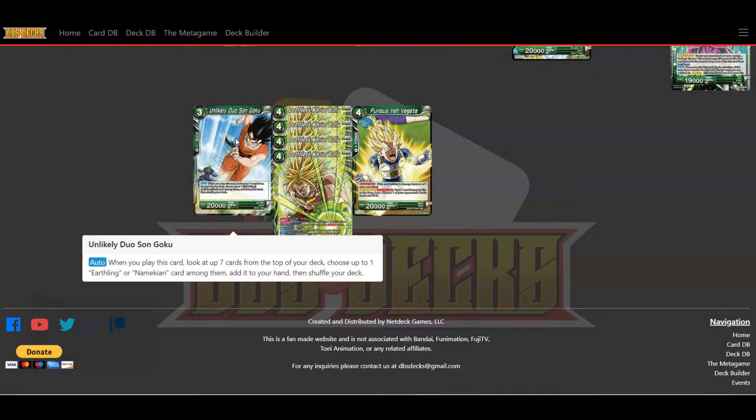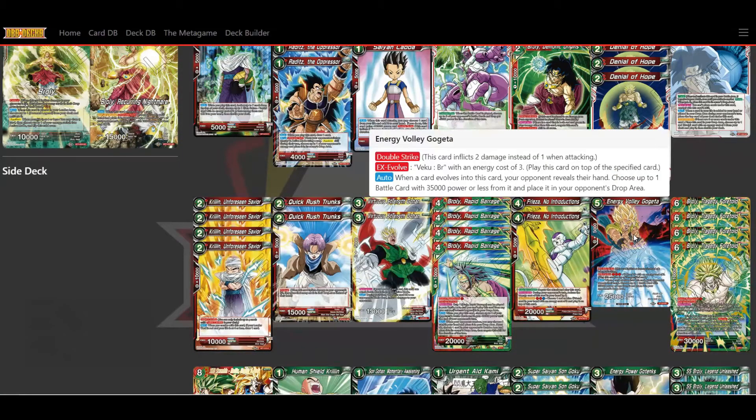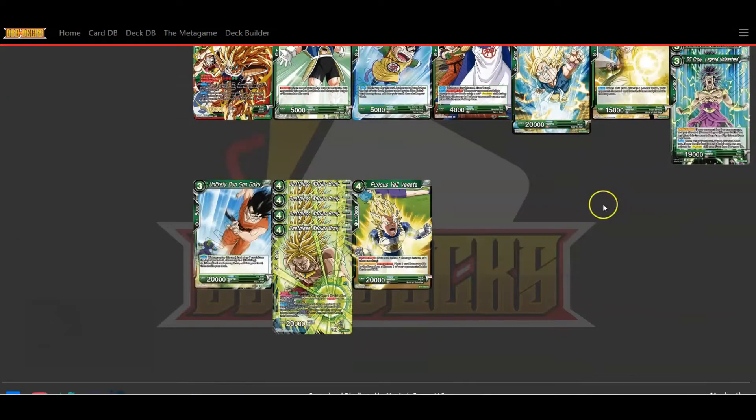I'm also running Unlikely Duo Son Goku — look at the top seven, get an Earthling or Namekian card from your hand and shuffle your deck, mainly for charging and arrival. And I have Energy Volley Gogeta in here — another double striker. He's a card for EX evolve with an energy cost of three, but I mainly just use him as an extra double-striking battle card with 25,000 power, which can be hard to stop.